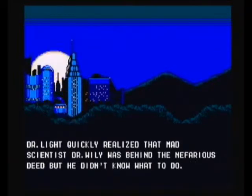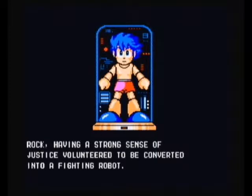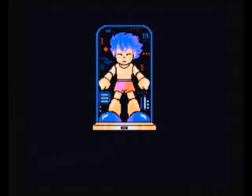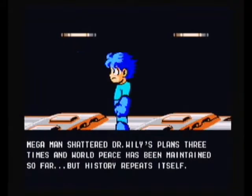Dr. Light quickly realised that mad scientist Dr. Wily was behind the nefarious deed, but he didn't know what to do. Rock, having a strong sense of justice, volunteered to be converted into a fighting robot. Thus, the super robot known as Mega Man was born. Mega Man shattered Dr. Wily's plans three times, and world peace has been maintained so far. But history repeats itself — cough — Wily Wars.